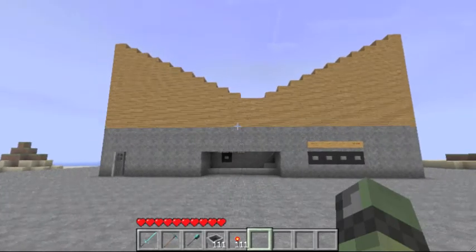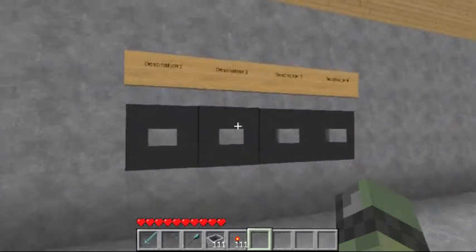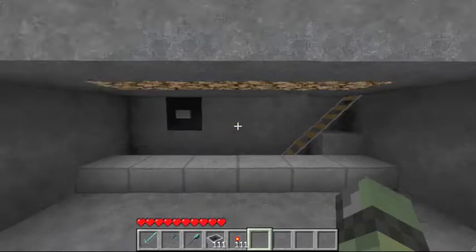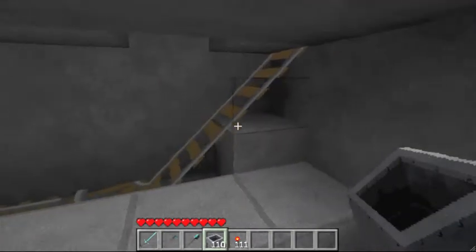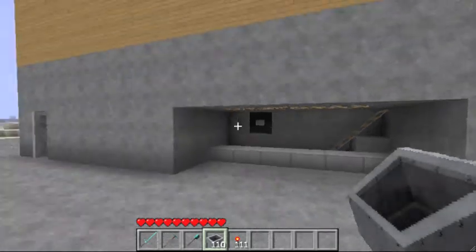Hey guys, it's Logan, here to show you my new station in Minecraft. It has four destinations marked with these buttons, and a go button there. It has a nine-cart PEZ that you can reload from right here. It also has a PEZ overload protection so if you put too many carts into the PEZ, it will just shoot them right out into a certain area.